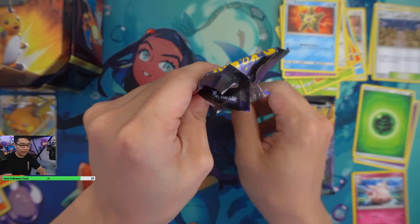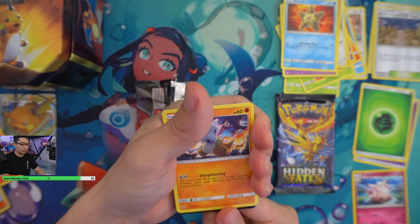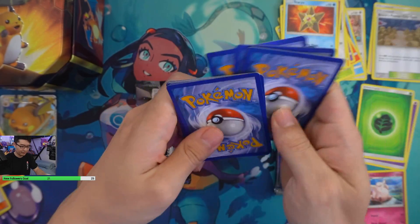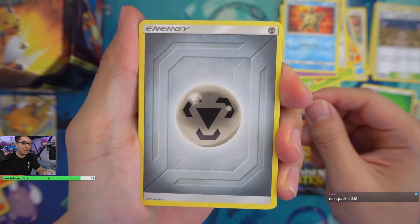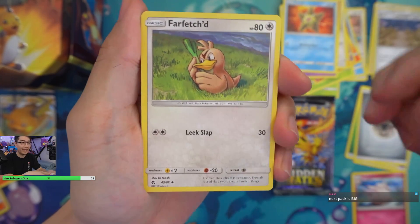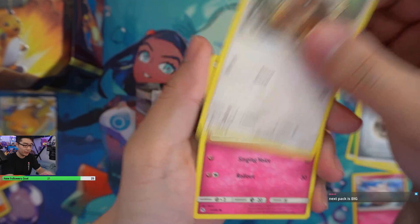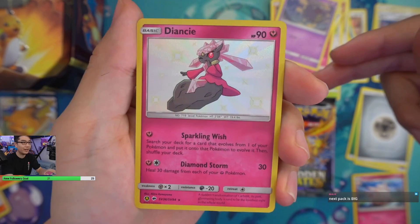Third pack for Hidden Fates from this tin right here. Look at that Cubone with that tear in his eye — we all know why. I'm hoping that the Zapdos bird pack will be the one, but we'll see. So we got Jynx, Charmeleon, Cubone, Geodude, Eevee, Jigglypuff, Koffing — whoa! We have a Shiny Vault hit right here, a Diancie! It looks pretty cool.